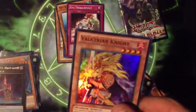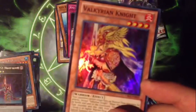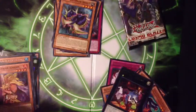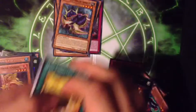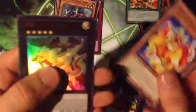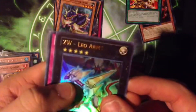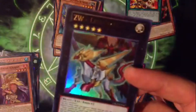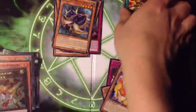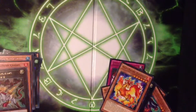We got a Valkyrian Knight super rare — not bad. One more pack from this box and then on to our last. I didn't expect to pull that Abyss Lead at all. Got another Hazy Flame, and a CXyz Leo Arms for the new Utopia-type deck they're releasing. The OCG already has a bunch of them but I'm not too sure about those for us.